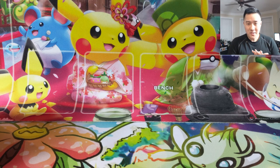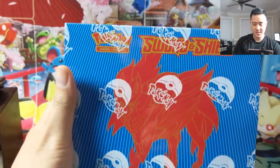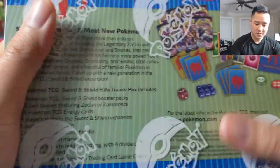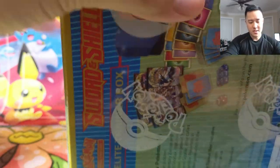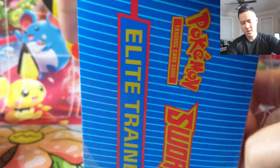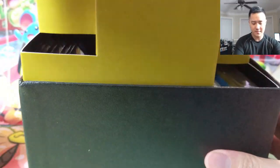Welcome back to another opening. I'm Iwana Turtle and we have another Sword and Shield product to open today. This time we're just gonna do an Elite Trainer Box featuring the Zamazenta. I'm not too crazy about how this box looks, although one thing you can say is that it comes with either the Zacian or Zamazenta sleeves, so that's kind of cool — there are two different ones to collect.